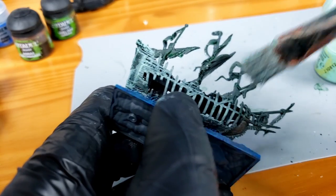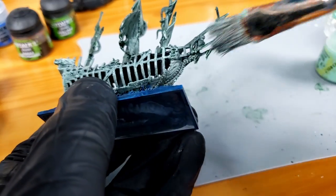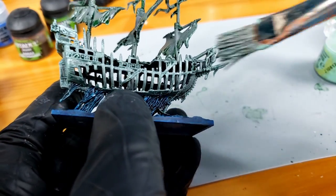Not even the water would touch such a vessel, and it now floats above the waves. Count Noctilus found the vessel and with his necromantic powers bound it to his will.